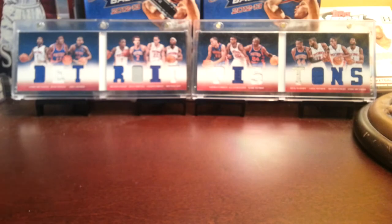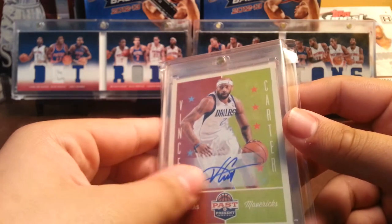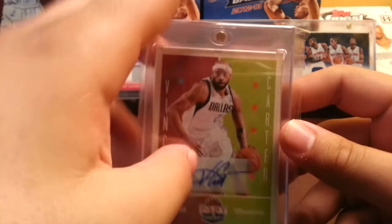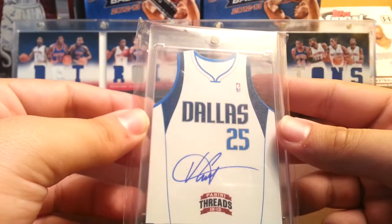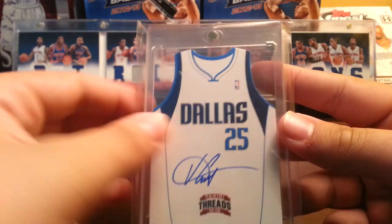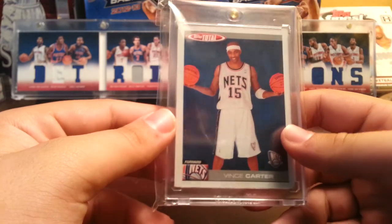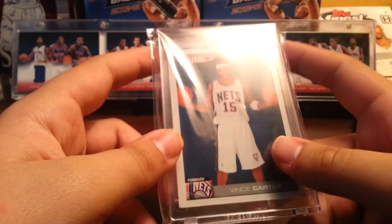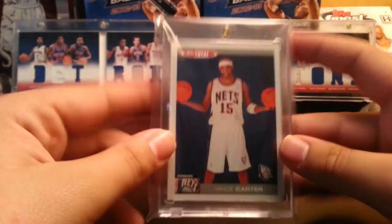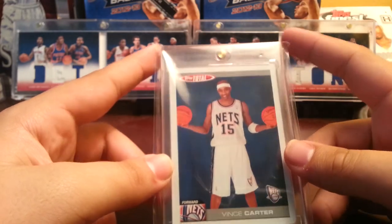And I have three cards left now. First is a Past and Present autograph on sticker, but the sticker is kind of cool — it fits well with the card, so it's not that bad. Next is an on-card auto from Threads — home jersey. The last one is my favorite card. I would not give this up for anything, I would never sell this card. If I had to only pick one card out of my whole collection to keep, it would be this one. Even though it's only like 20 cents — Topps Total Vince Carter. This is what got me into collecting a lot.